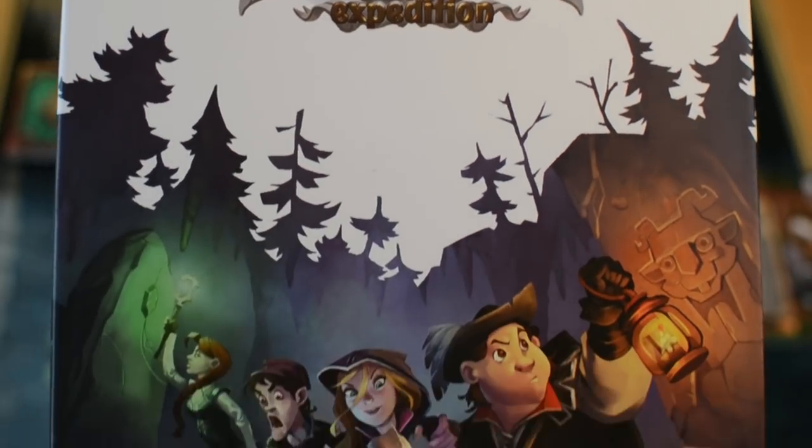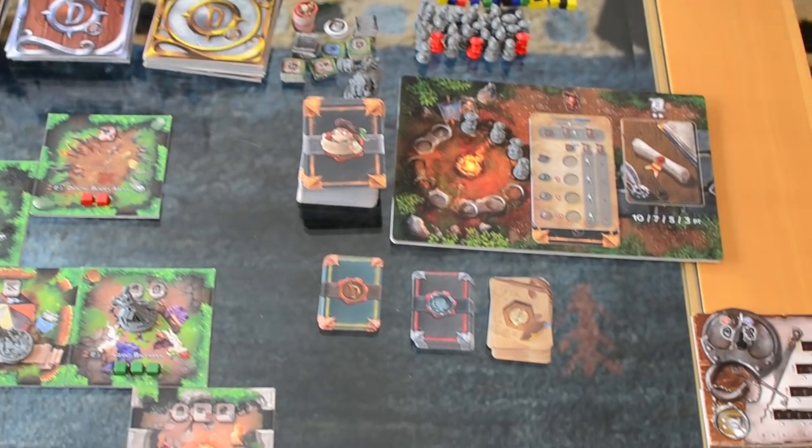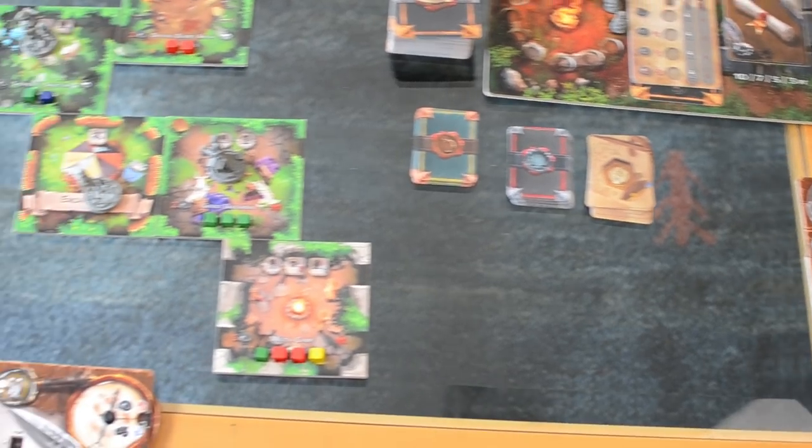Dungeonology takes place in the University of Rocca Civetta, which is the first of its kind to study dangerous monsters and mysterious clans hidden in the Italian lands. In this game you play as scholars competing to submit the best thesis in order to get the chair of a new professor in the subject of Dungeonology. It's sort of like a more cheerful dungeon crawler, set in a more carefree and less dark version of the world of Nova Aetas. There's exploration, hand management, set collection and lots of player interaction.